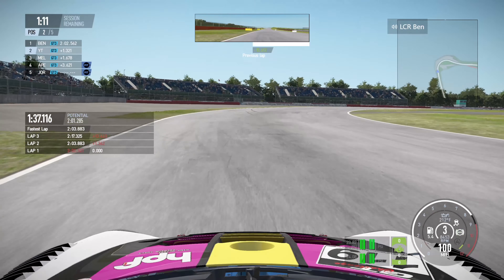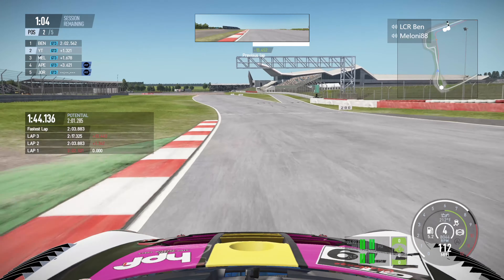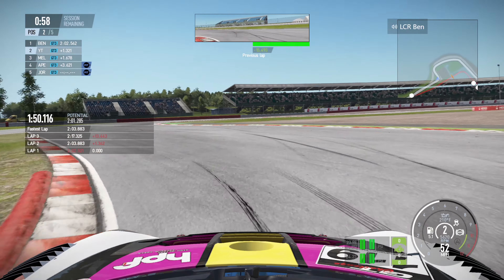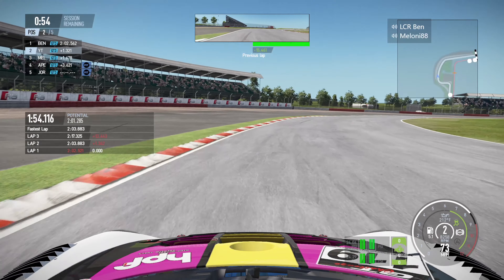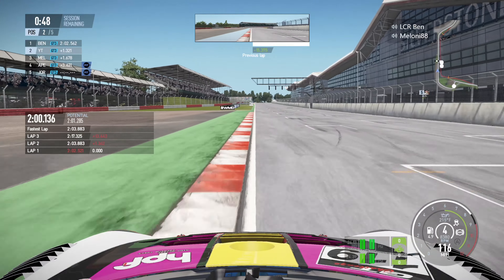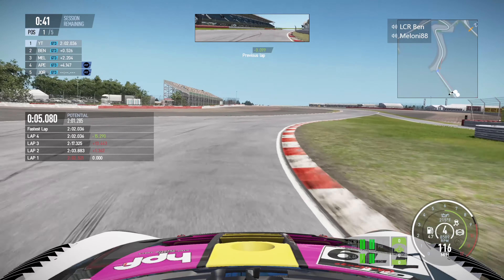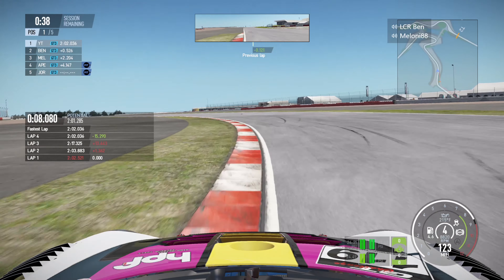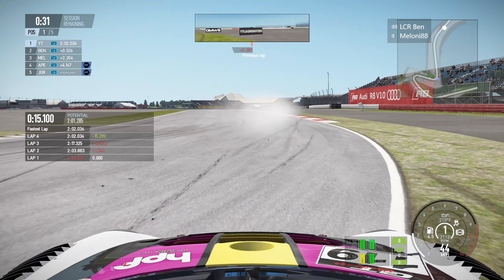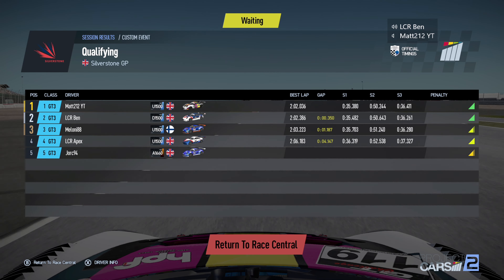Heading down towards the final couple of corners at the end of the hangar straight, trying to get the car dialled in nicely to the inside, running a little bit wide on the exit. Down towards the final brake marker just after the 100-metre board, trying to get it pinned towards the inside kerb through the final corner, really riding the kerbs. Getting a little bit loose over that inside kerb but we keep it pointing the right direction and take pole position by half a second over LCR Ben. With only 40 seconds left, we go for another run but dip a wheel on the grass, get a tank slapper, and accidentally take out the 50-metre board, going into Turn 3 facing the wrong way.